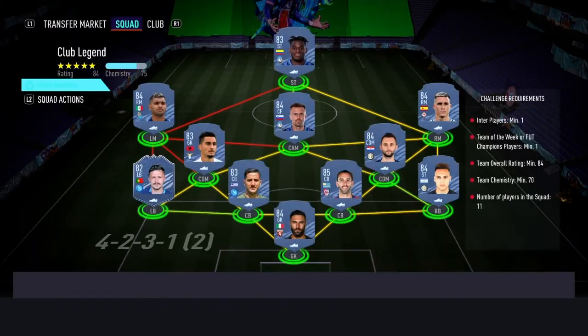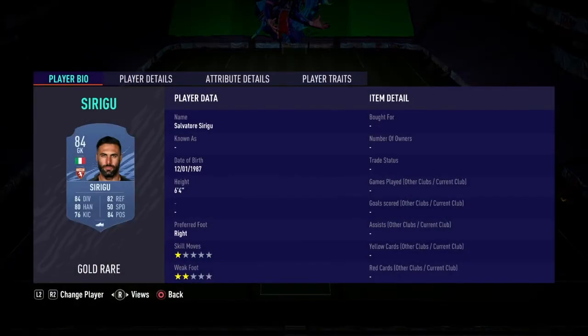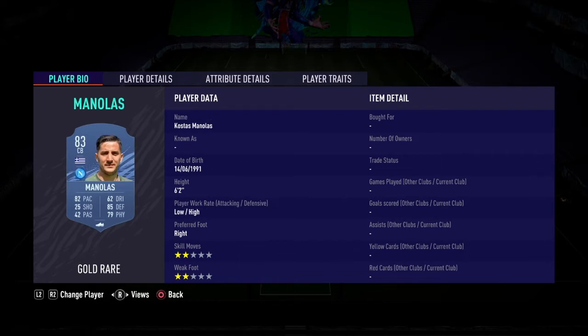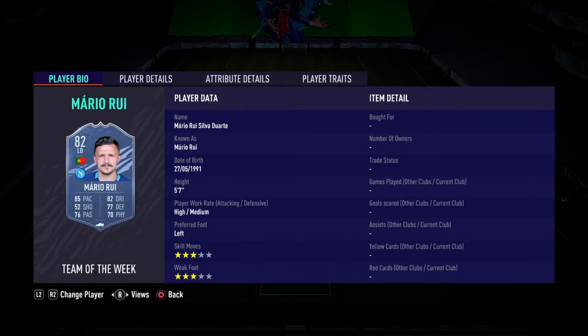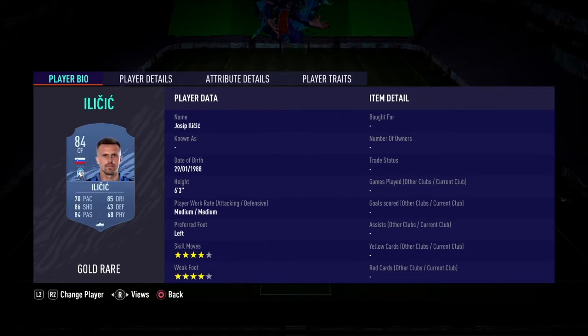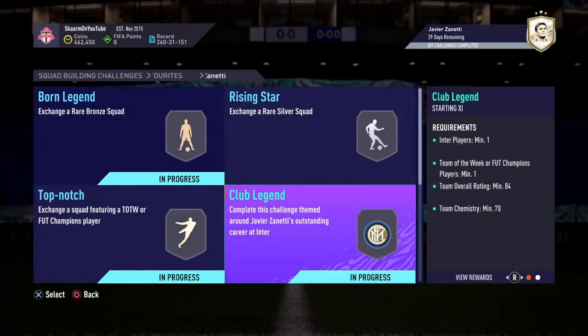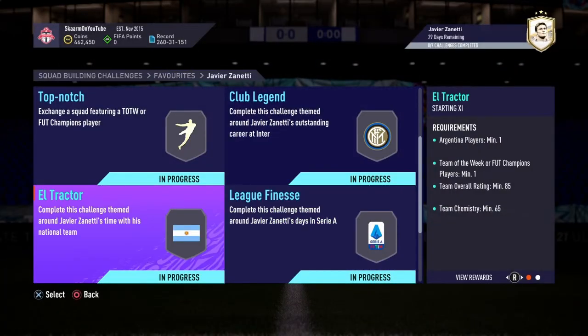Now moving on to the Club Legend section. This is going to cost 43,000 coins to complete. No loyalty is required, as you can see. Here are the players I used. And that is the Club Legend section completed.